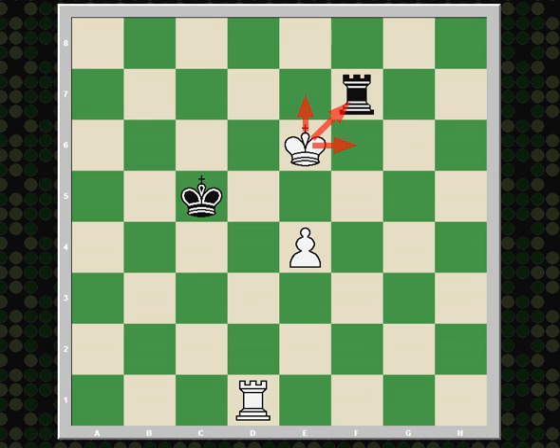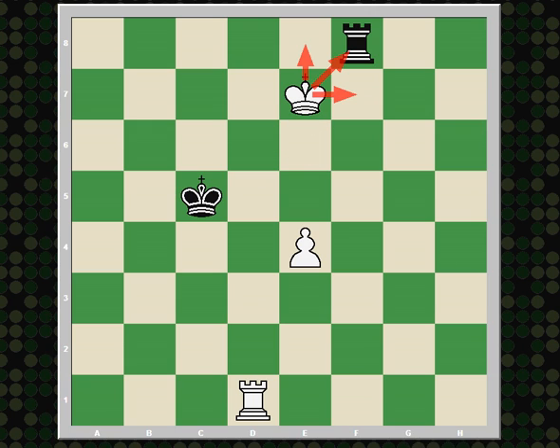We see here that when the king gets close to the defending rook, the king is much more powerful. Whereas rooks work best when they are far away from the opposing king. And here, rook f8 would allow white to win quicker because of king e7, cutting off all of the important squares. The black rook can't go there because the white pawn controls that square, so white will be able to play e5 and e6.